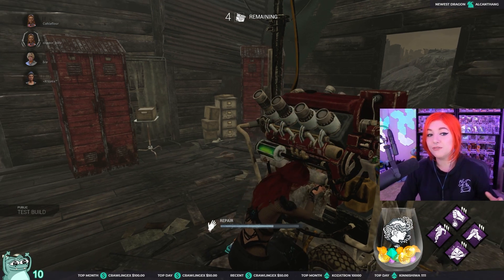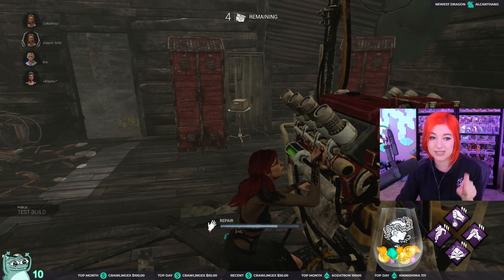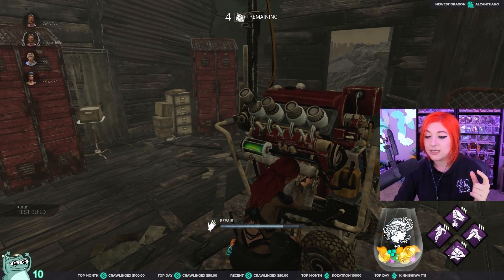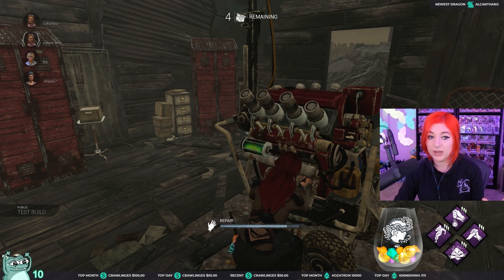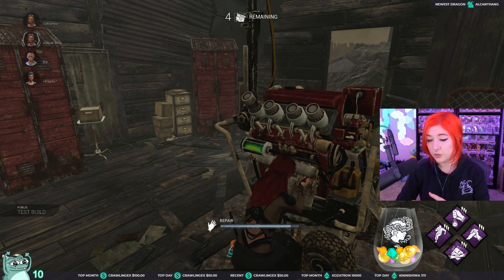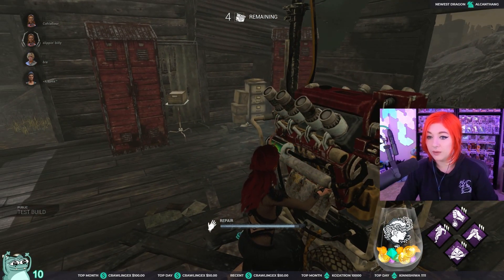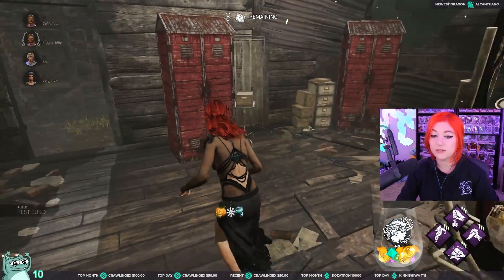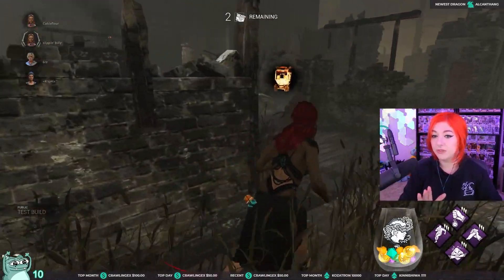Using the survivor adept portraits would look a hundred times better. You'd still be able to tell which survivor was which, but you would use art that fits the theme already in this game. I don't know who made it - it was somewhere on the forums or Reddit. It would look a billion times better because right now the UI just looks unfinished.